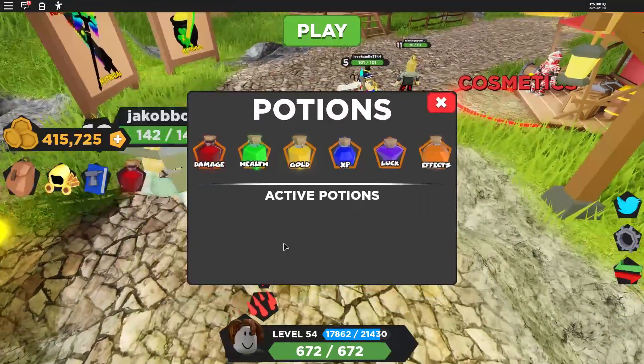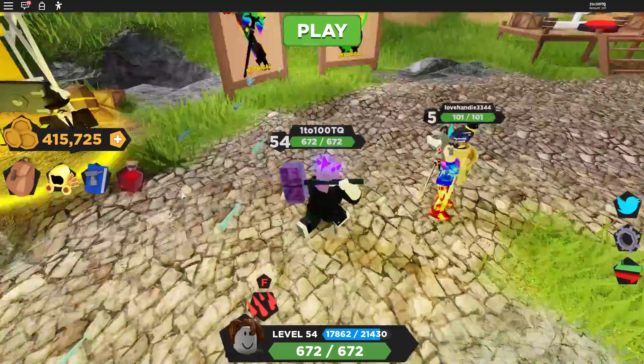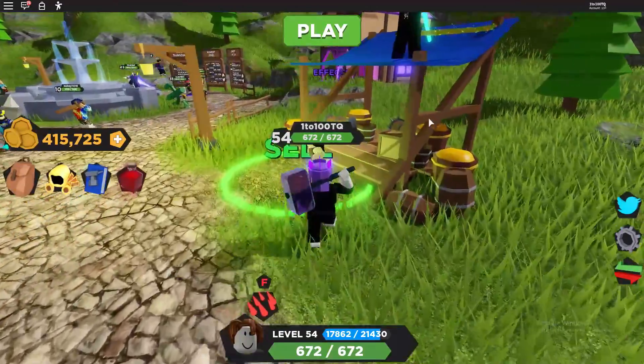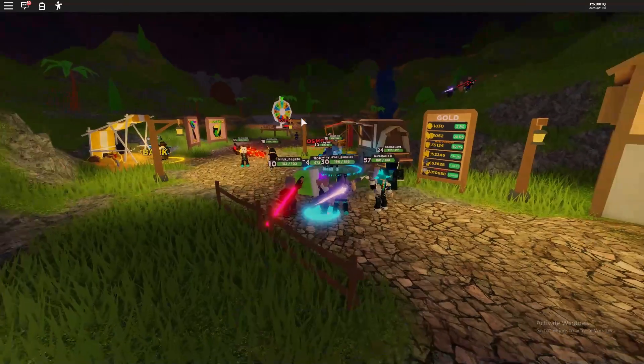Aside from using potions — I was using luck potions and XP potions to get better items — let me know if you guys want a video that's just about all the possible codes you can use. But yeah, we're going to go into a round now.